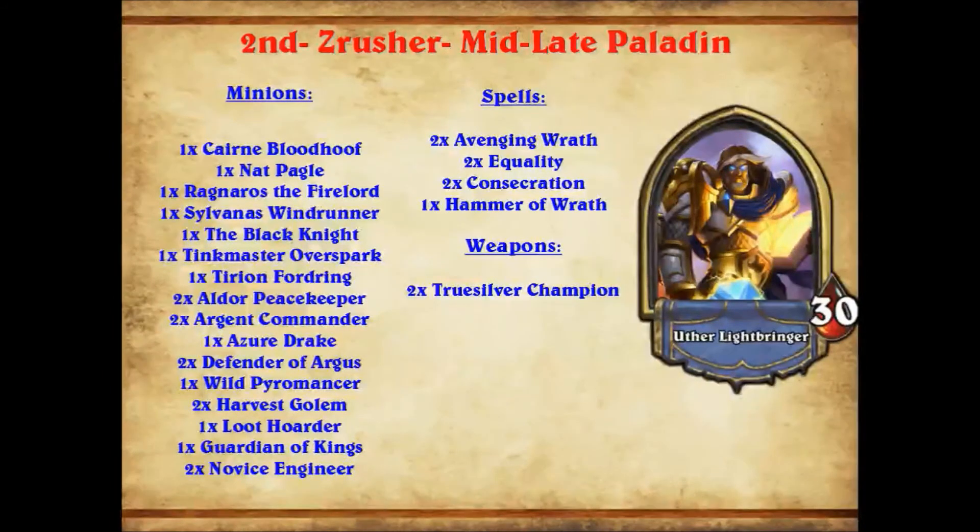Onto Z-Rusher's mid-to-late Paladin. This is a very odd Paladin deck — sort of minion-based control. Its control aspect is the Avenging Wraths, Equality, Consecration, Hammer of Wrath, and Truesilver. That's a lot of board wipe — three spells with a lot of board wipe and a Wild Pyromancer. It's a lot of control for a few spells. But the minions is where it really comes into its own.